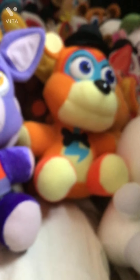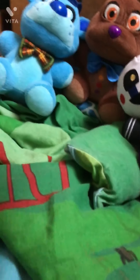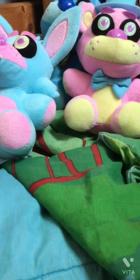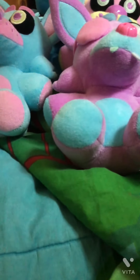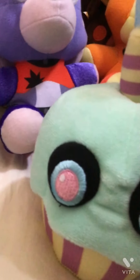So continuing on FNAF AR characters. The first ones we have are Chocolate Bonnie — Walmart exclusive — and Freddy Frostbear — Walmart exclusive as well. But then we also have a new wave, the newest wave — we have the Spring Color Wave. We have Pinky, we have Cotton Candy, we have Grape, and then we have Booger. We also have Toy Cupcake and Blueberry.